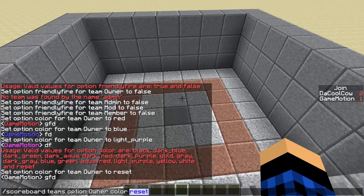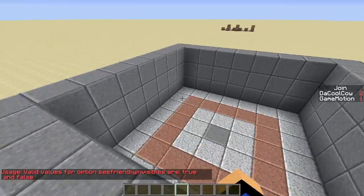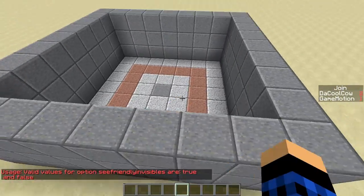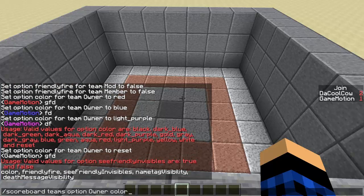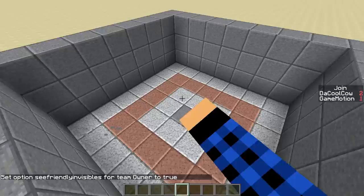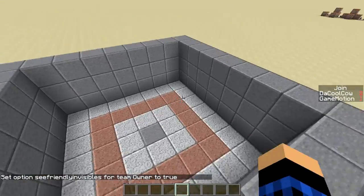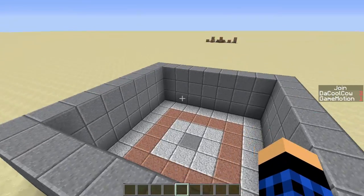Finally we have 'seeFriendlyInvisibles'. There's also name tag visibility. The see friendly invisibles option, when set to true, lets you see teammates who are invisible — so I'll set that to true so I can see any other owners on the server even if they're in vanish, though you can't get vanish on vanilla Minecraft unless you give yourself an invisibility potion.